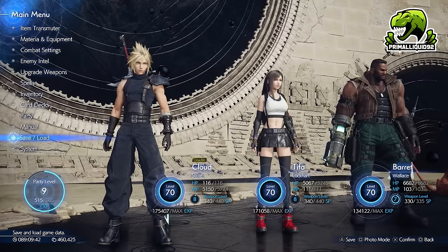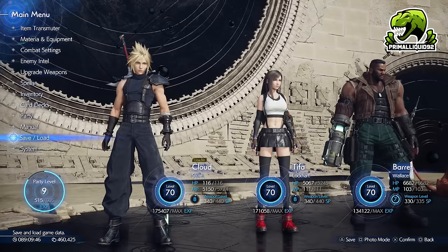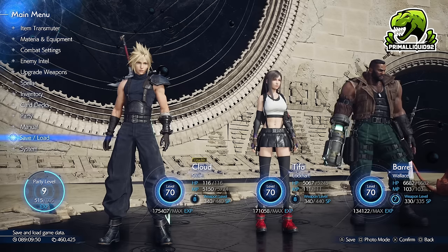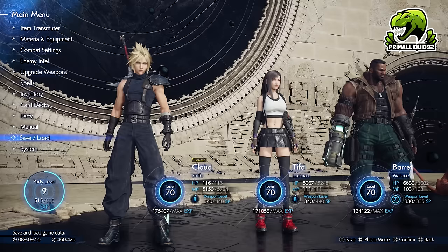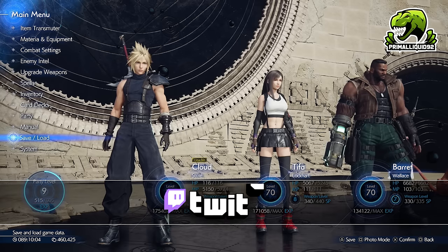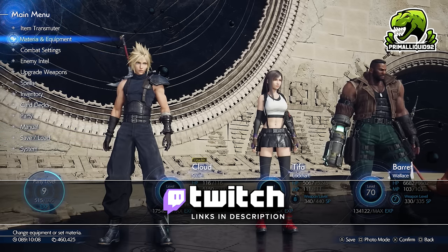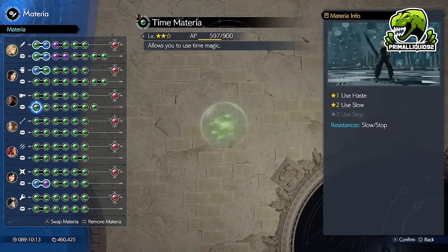What's going on everybody, I'm Pramaliquid and welcome to my guide for Final Fantasy 7 Rebirth. In this video we're going to be talking about a new and improved method for farming AP. You saw my previous video where I offered 42,000 AP per hour. Well this new method is kind of double that, coming in at 80 plus thousand an hour, which means this is also going to be the absolute best method for farming Gil as well.